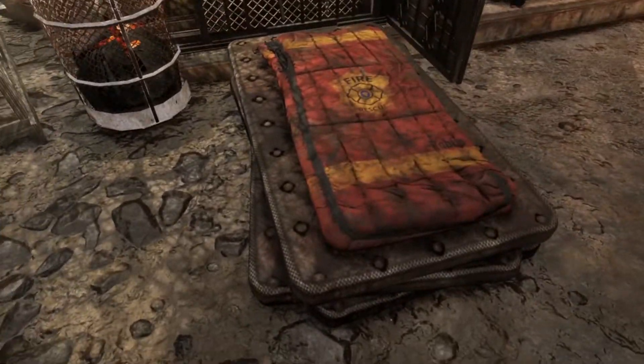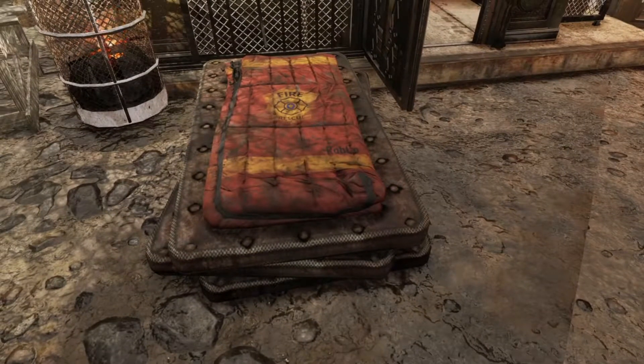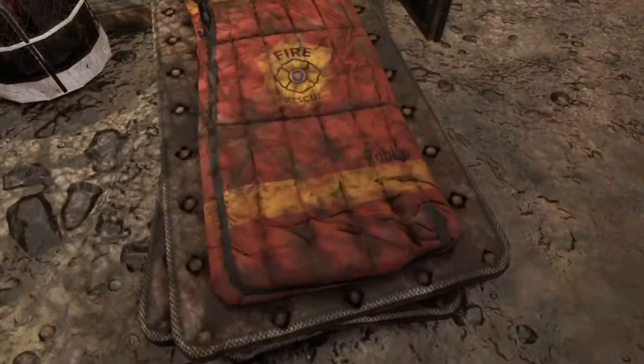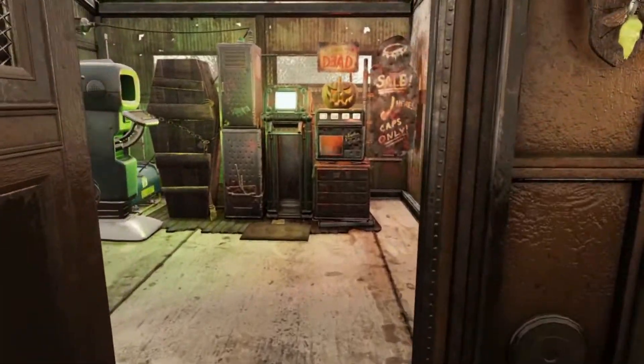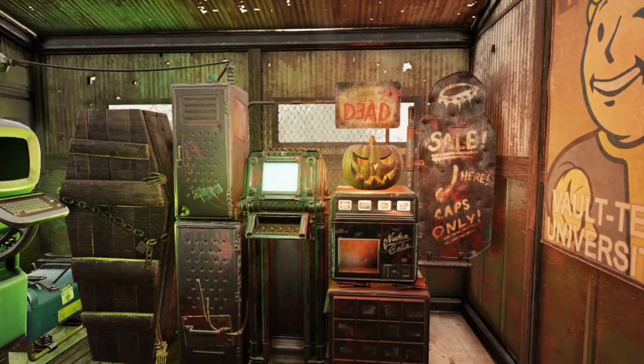Over here we got another bed, same setup as the other one except this one has a Charleston Fire Department one, made by RobCo. This one is where you pass out first — you can be next to the outhouse and the Brahmin, so don't pass out first. And here we got just an ammo converter with an obligatory vendor.